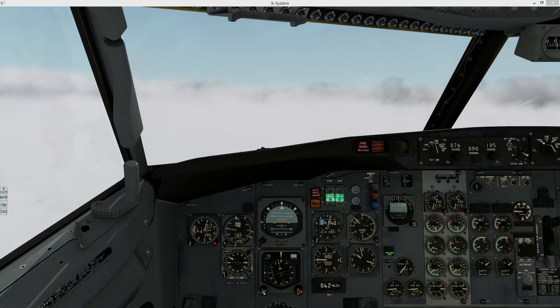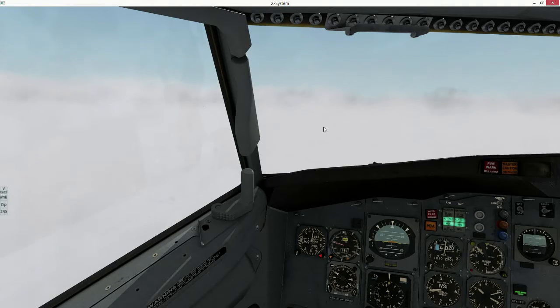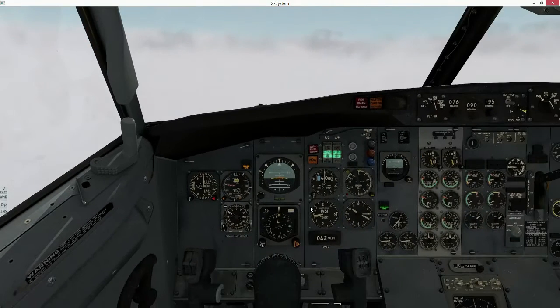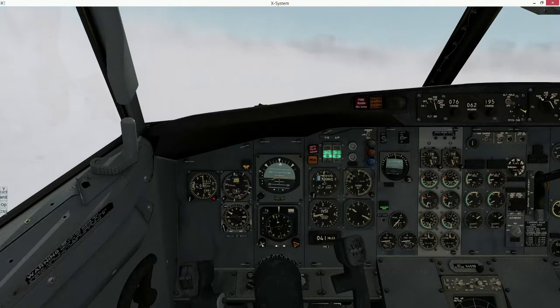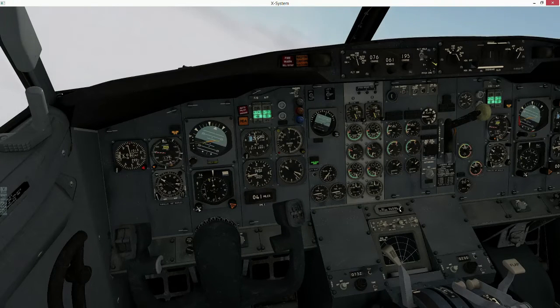Cessna 2 Sierra Kilo, let me know if you need me to redo that for you. I'm getting a little bit behind there — I had a guy going missed, almost into a conflict there. Traffic over here — be one of the guys that went missed. Excel 273, 5 miles from Silex, fly heading 060, maintain 3400 until established on the localizer, cleared ILS runway 8 approach. 060, 3400 until established, cleared ILS runway 8 approach, Excel 273.